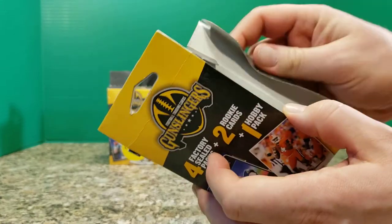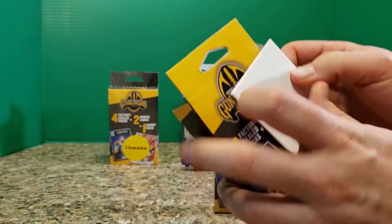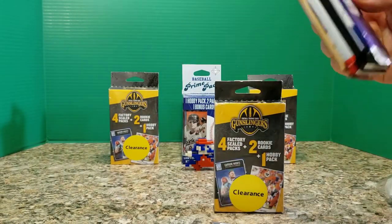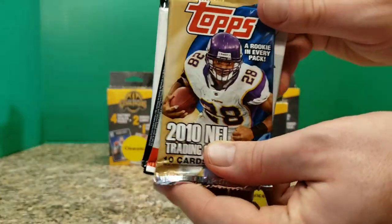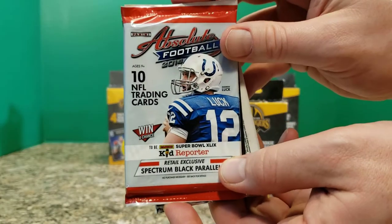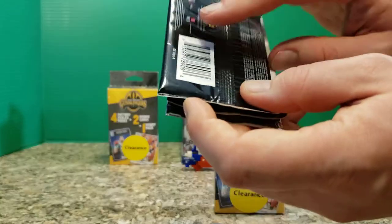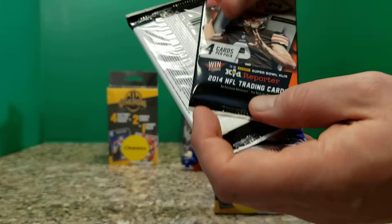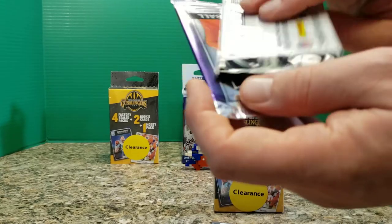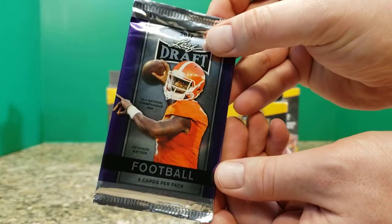We can open these without showcasing what we got in terms of the hit — I'm going to sneak these back behind us as best we can. Box one here has 2010 Topps, that's our hobby pack. 2014 Absolute Football — that's a pretty thick pack on its own. Prism from 2014. Mini Contenders from 2014. And then 2017 Leaf Draft.